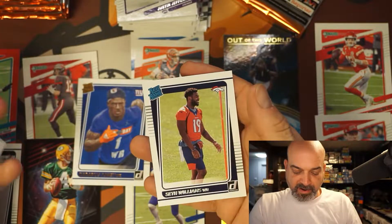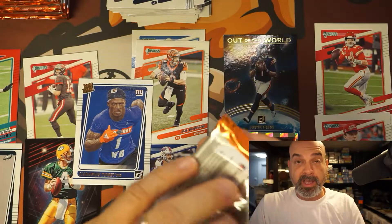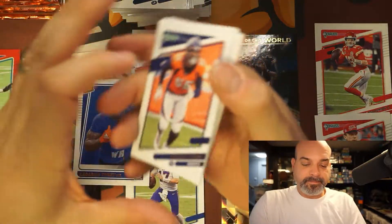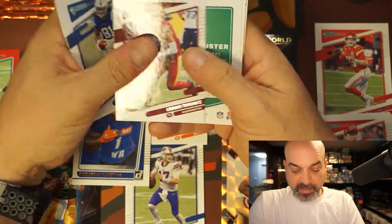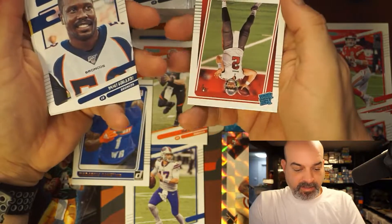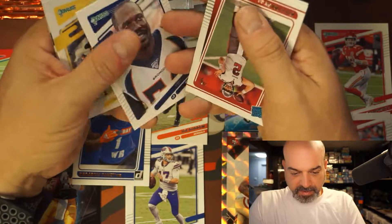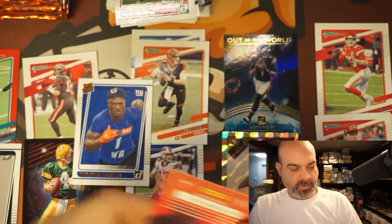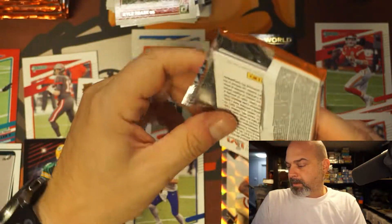Seth Williams on the Broncos — don't think he's done much yet even though Jeudy's out and Courtland Sutton's not doing anything. Chubb, Bosa, Montgomery. JuJu Smith — he's out for the year now. That's a separate portrait. Maybe these alternate portraits aren't that short printed because Kyle Trask — there are a lot of them. Alright, on to the other blaster.